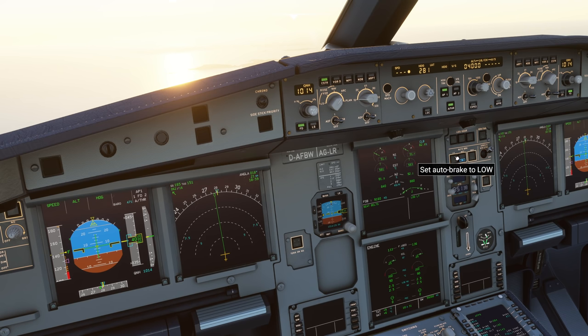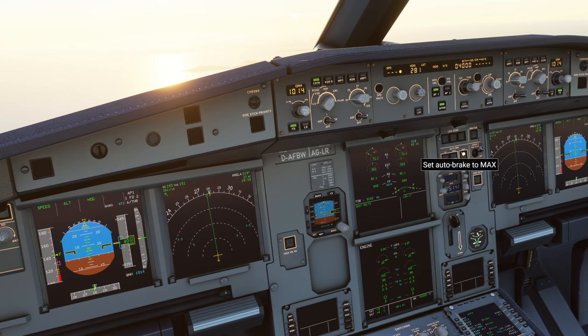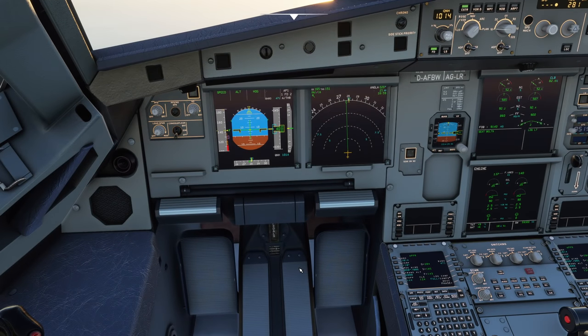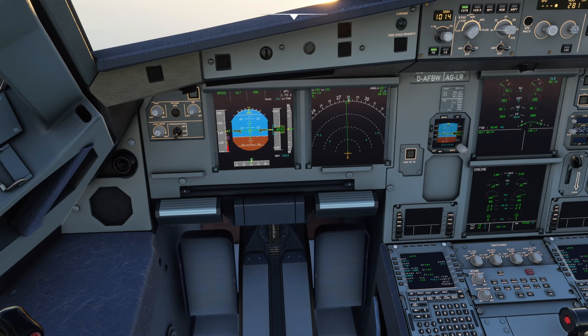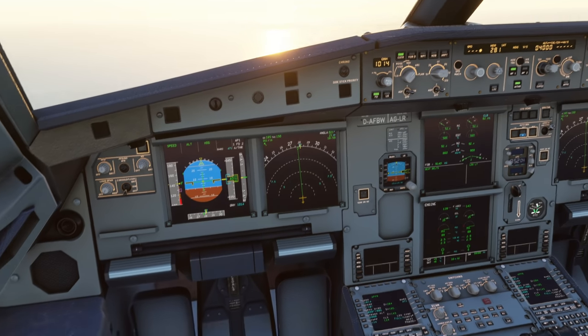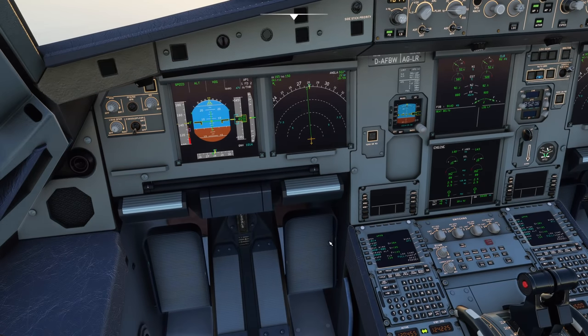Low autobrake is useful if you've landed flap 3 and have a high nose attitude — you don't want the brakes to kick in too quickly because the nose will come crashing down and could damage the nose wheel. On a long runway with flap 3, low autobrake is really nice and more comfortable for passengers. But at somewhere like Jersey, medium autobrake will be required, and it's possible maximum manual will be required. Maximum manual braking is the highest level: after nose gear touches down, full pedal deflection, same as on a rejected takeoff.